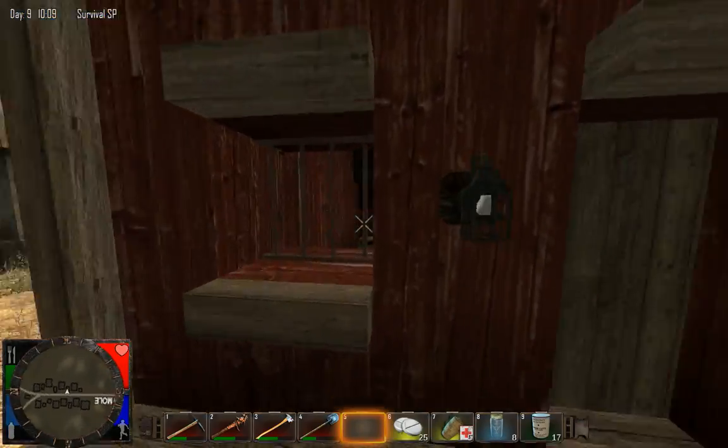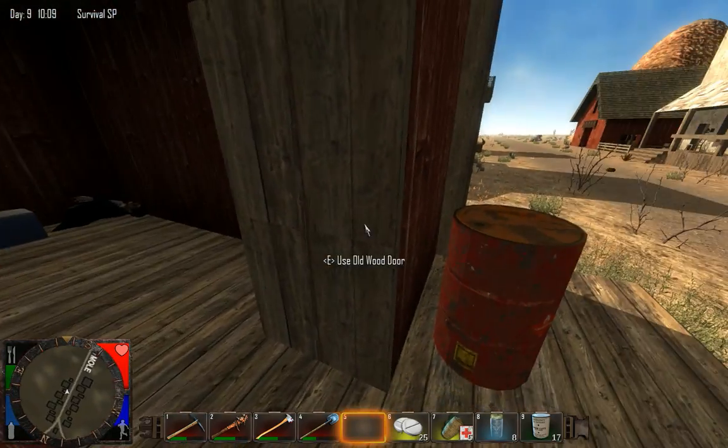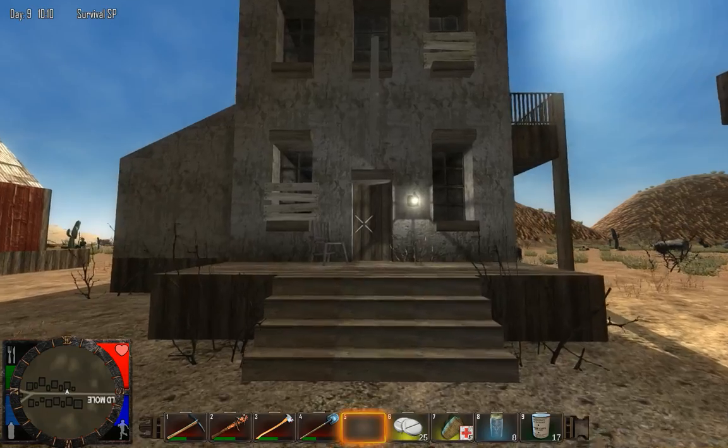This here has bars on the window, but I believe we're looking at just a house here. We will mosey on down Main Street — in fact the only street — and we will stop in front of this here.